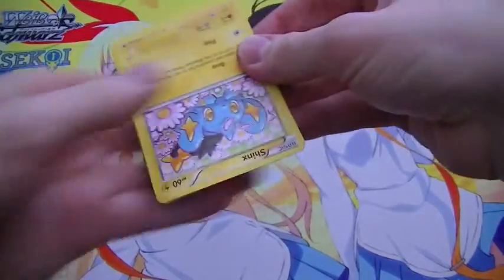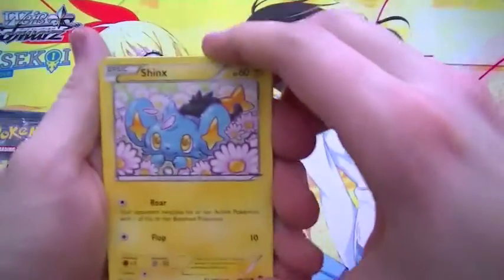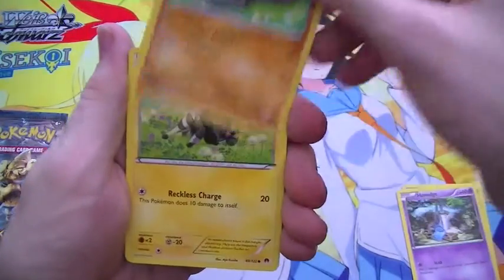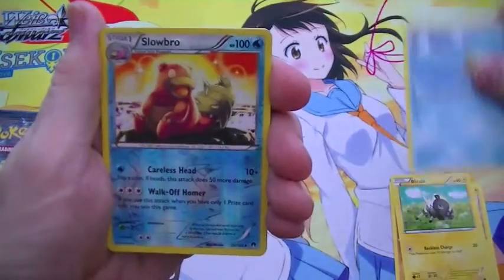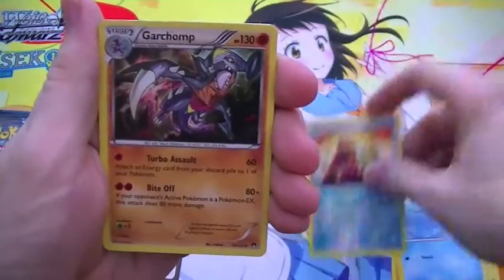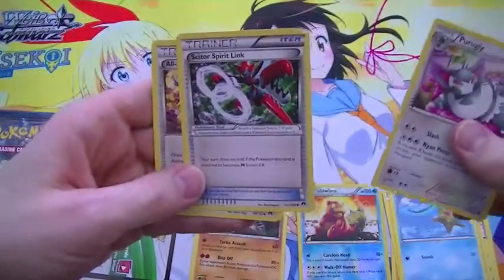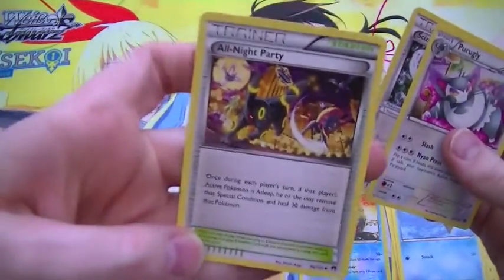There's a go card. We've got a Slowbro for reverse — cool. And we've got a Holo Garchomp, Scissor Speedlink, and the All Night Party there. Cool art on there.